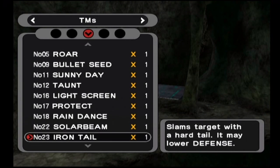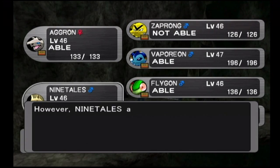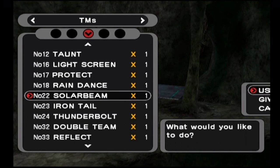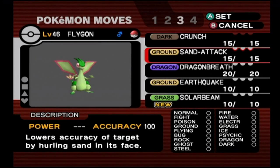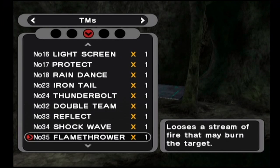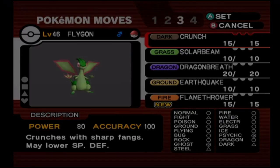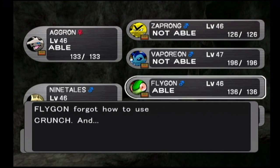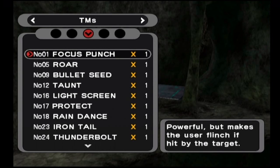We're going to have a couple of trainers coming up, but let me take a look at my TMs here. I wanted to teach a bunch of them to my Pokemon but never got around to it. First I'm going to teach Sunny Day to Ninetales and get rid of Dig, even though that's Ninetales's only non-Fire-type move, because Ninetales really doesn't need Dig — he uses Fire-type moves anyway. Then I'm going to teach Flygon Solar Beam, which is important because I don't have any Pokemon that know Grass-type moves other than Crobat's Giga Drain.